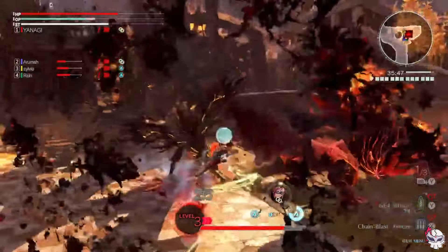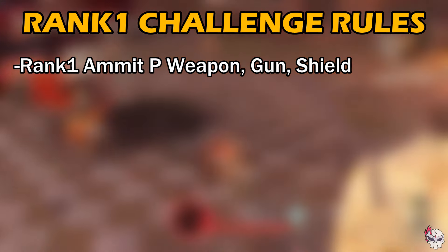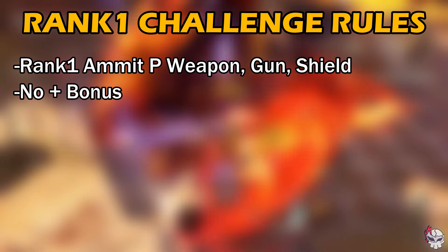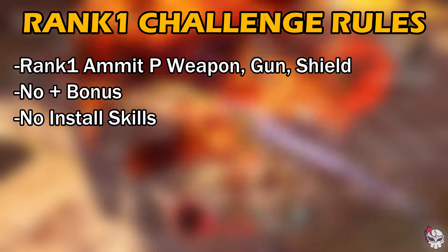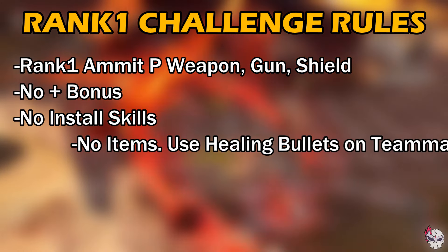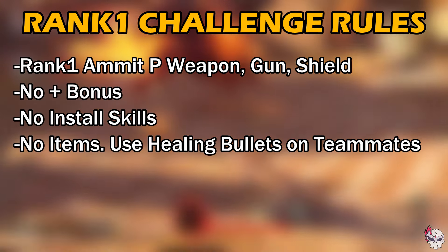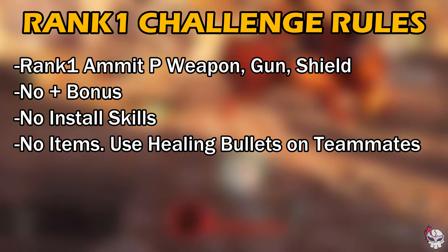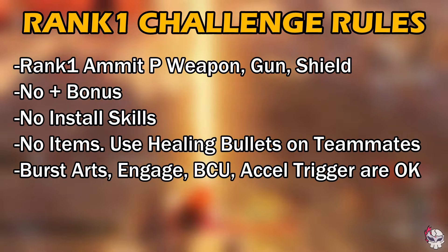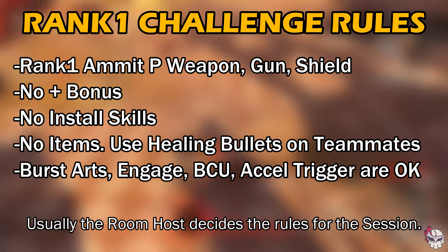The rank 1 gear challenge typically assumes a list of default rules which are as follows: a full set of unupgraded rank 1 Amid-P gear — the game's starting equipment. No plus bonuses are allowed on your gear; you must be as weak as possible. No install skills — some that don't affect damage or stats may be allowed depending on the session. No item uses including traps and recovery items, which means you have to bring and actually use healing bullets on teammates. Lastly, burst arts, engages, burst control units, and axle triggers are usually allowed unless otherwise specified. Typically, the room host dictates and specifies rules for the session.